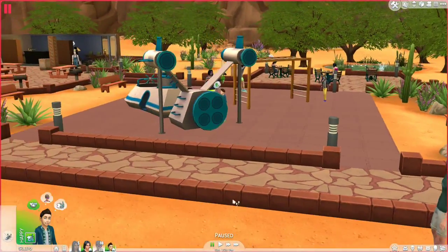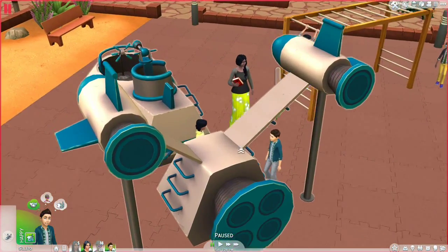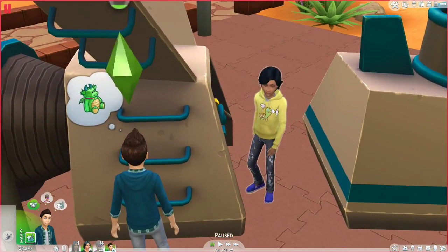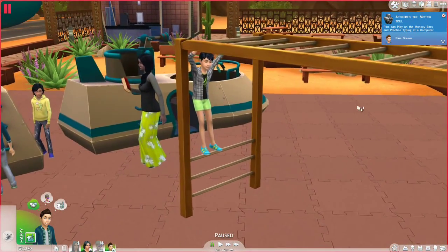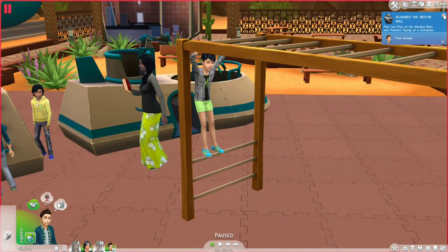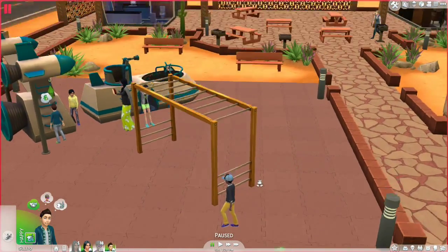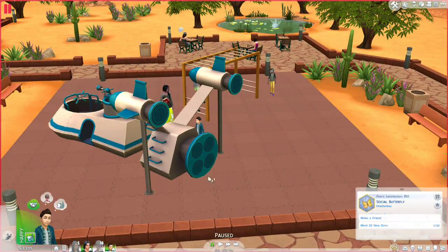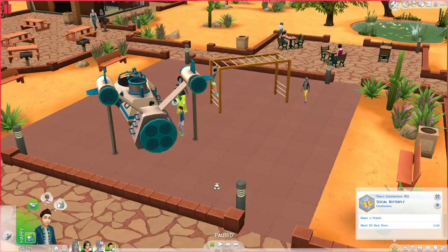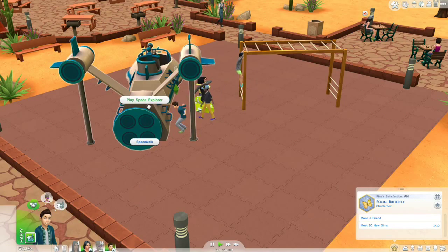We also have Pine here with us. He ran straight over and Pine wants to play on this little play set. Look, there's other kids — it's Jose, and there's Ricky. Pine just acquired the motor skill, so he can play the monkey bars and practice typing at the computer. He's also got Ricky to play with. Pine wants to meet other friends and chit chat with other Sims, so we're going to let him play Space Explorer.